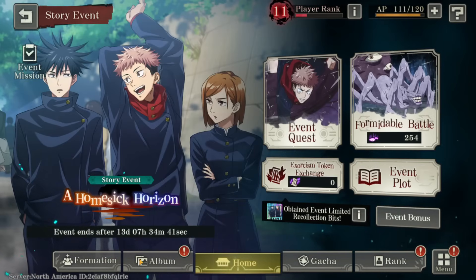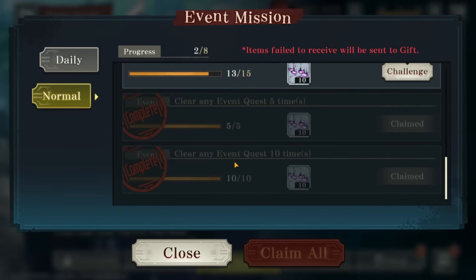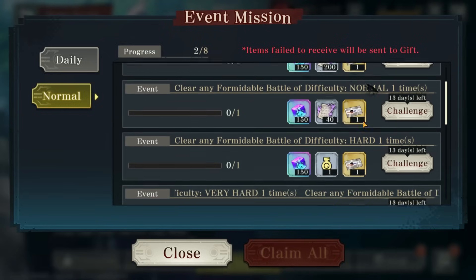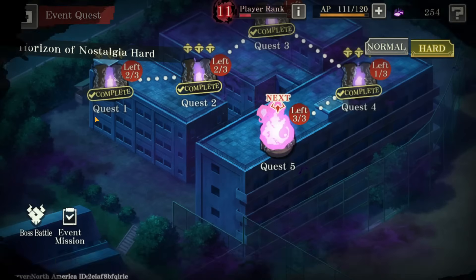So what is this event? It's called 'Homesick Horizon' — it's a story event. Certain things give boost points, and there's also a mini gacha. There are event missions with dailies, though you might not be able to do them every single time since 20 times could be a lot. In normal mode you can get a good amount of cubes and some pulls for Itadori's banner — four tickets — which you just want to use guaranteed.